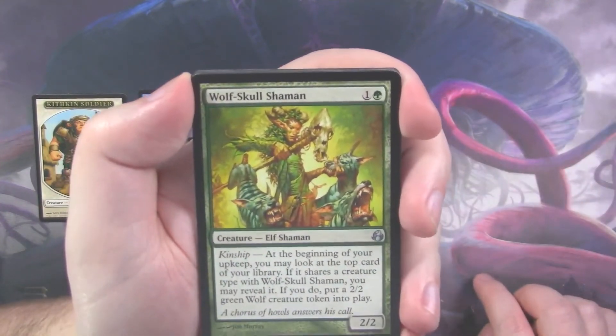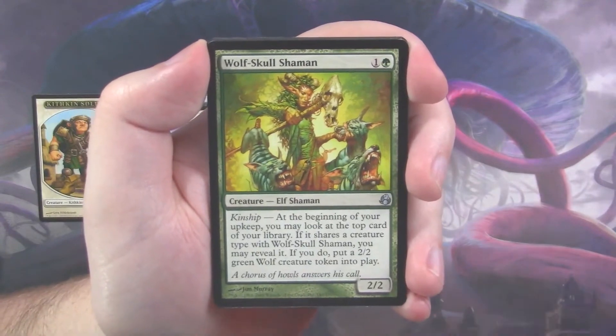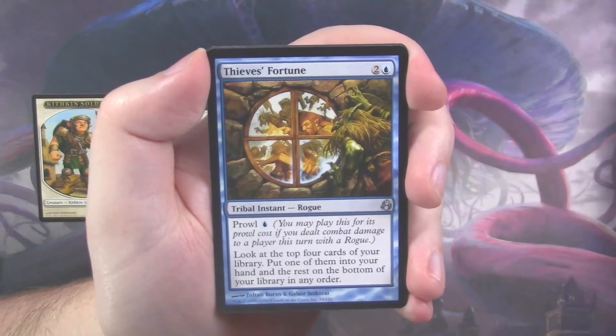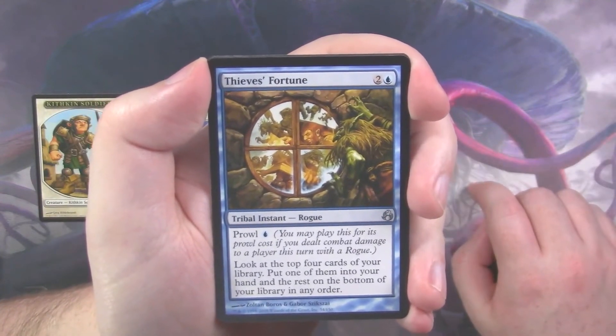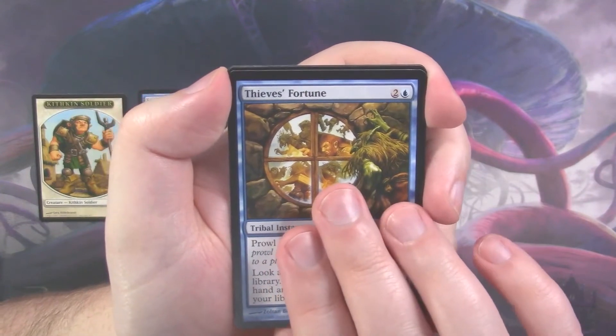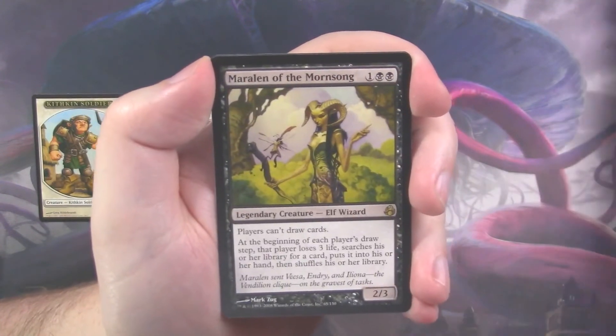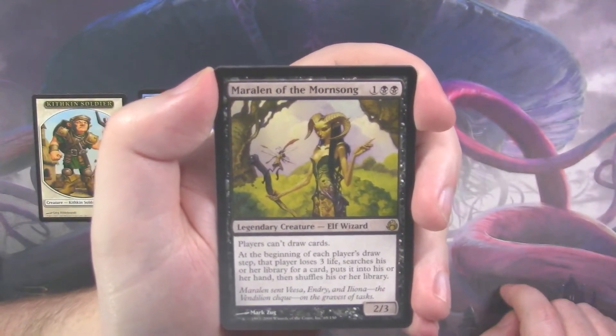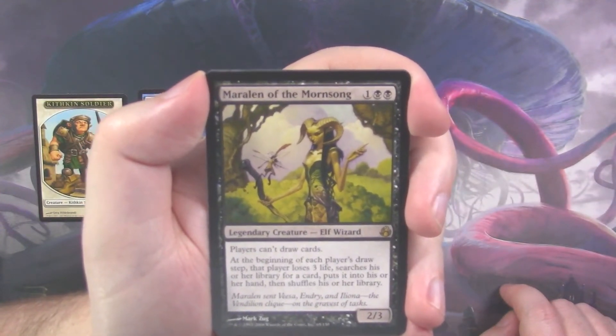This is the last pack. First uncommon is a Wolf Skull Shaman, and a Swell of Courage, and a Thieves Fortune. Do we have some of that last pack magic? It is black, but it's not a Bitterblossom — it's Marlin of the Mournsong. Legendary Elf Wizard.